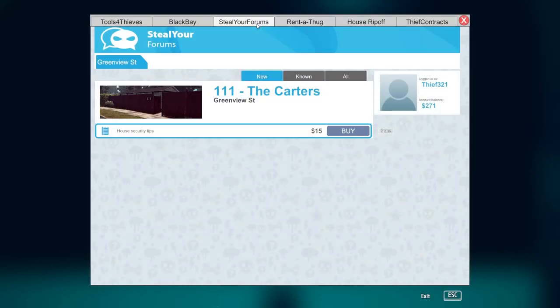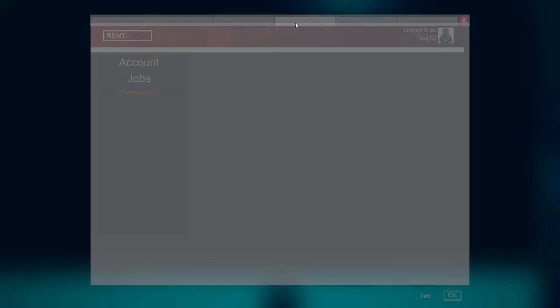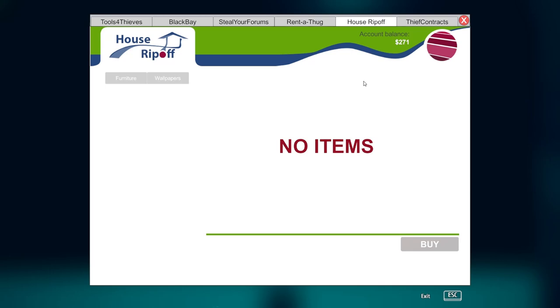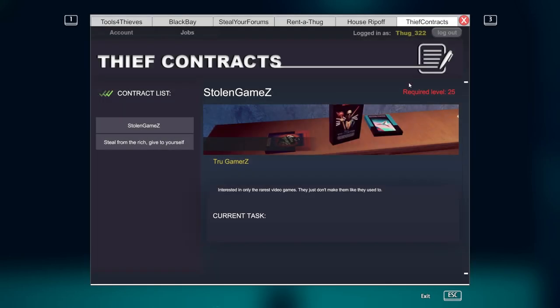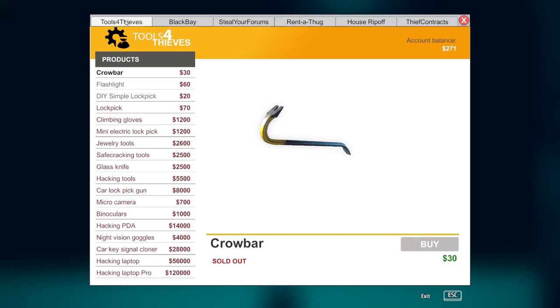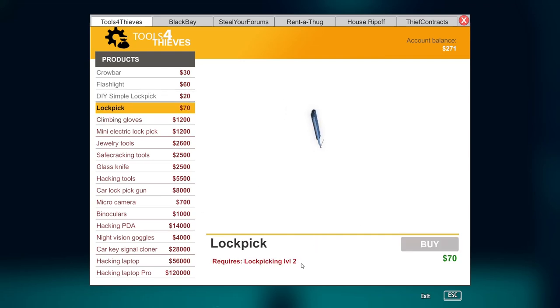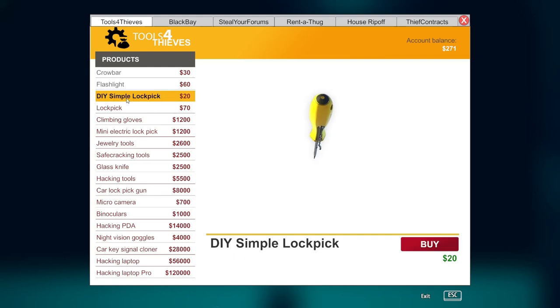Still your forums... The Carters at 111 Greenview, I think that's my next mission. Rent a Thug — that's not open yet. House Ripoff, Thief Contracts — I need level 25 for that. Tools for Thieves — there it is! Can I buy a lockpick? A simple lockpick — the do-it-yourself simple lockpick for $20, that's the one. Let's buy it. I think the more advanced one requires level two and I'm not there yet, so let's get the simple lockpick.